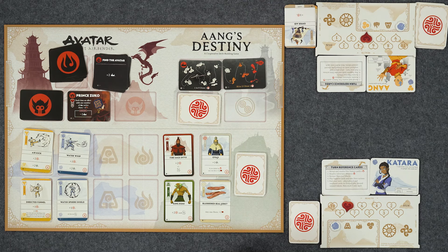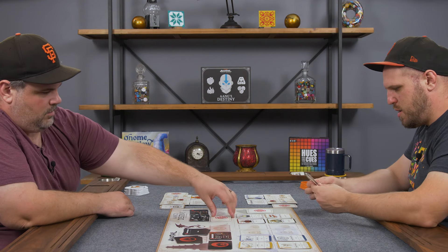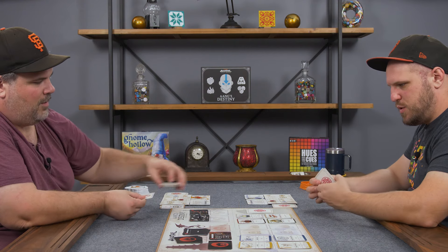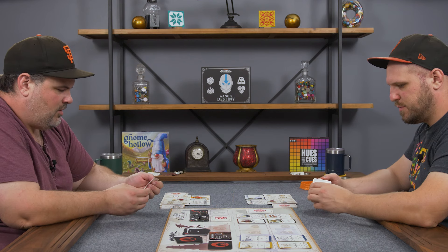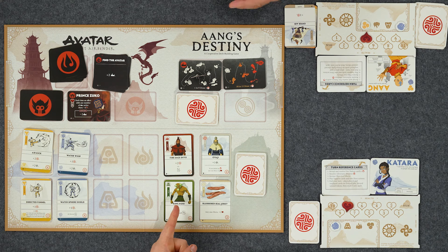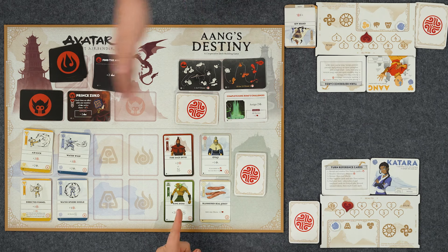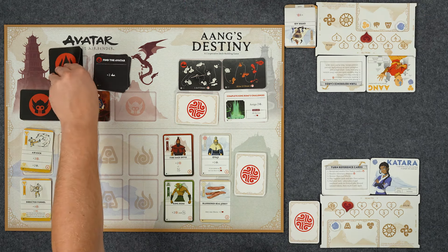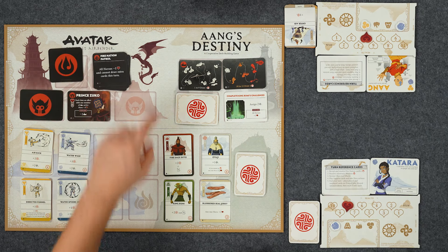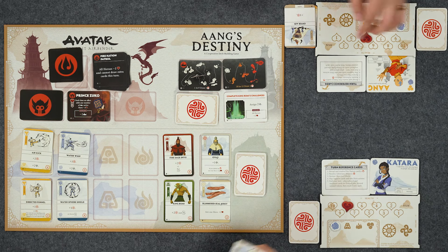Zuko's still around. I bought my cards, so I think I'm all done. Let's get a new objective and refill cards. New objective: Complete King Bumi's Challenges! You have to assign two attack. Look at King Bumi - that dude parties. We're not working toward Zuko but that's okay. Fire Nation card: all heroes lose one health and cannot draw extra cards this turn. That's a bummer because I was going to draw an extra card this turn.